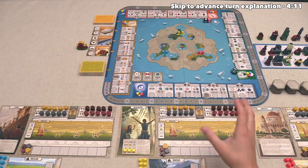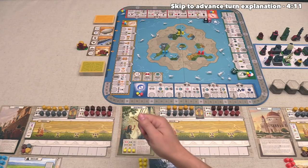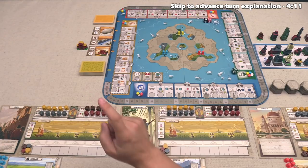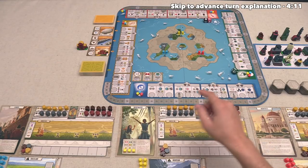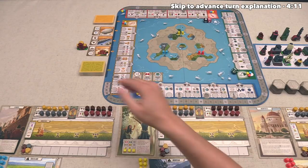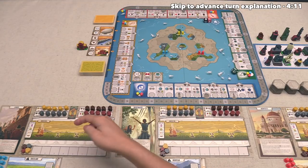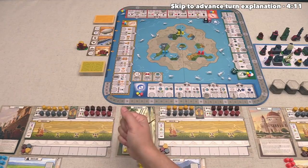We may as well begin playing, and we are the starting player. That means we can take the first turn of the game. The way you take your turn is you have to decide one of two options: the first is you can take an income turn, and the second is you can do an advance turn. All of the advanced actions require resources, and at the start of the game everybody has zero resources. That means for our first turn and the first turn of both of our opponents, we will have to do an income action.